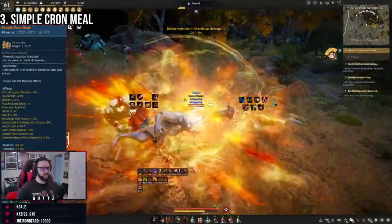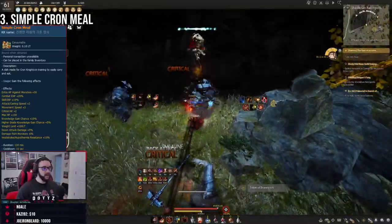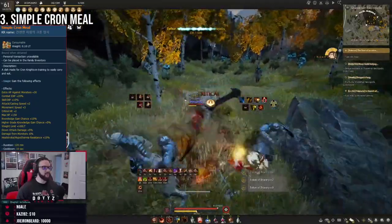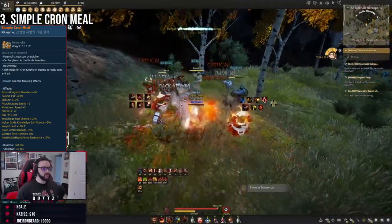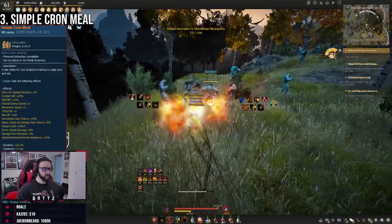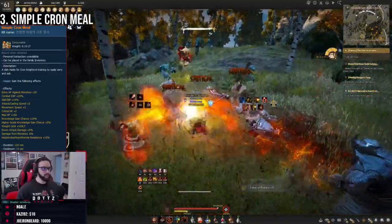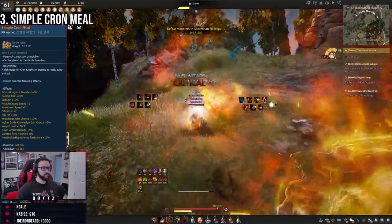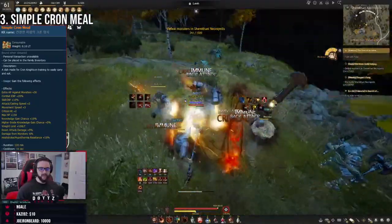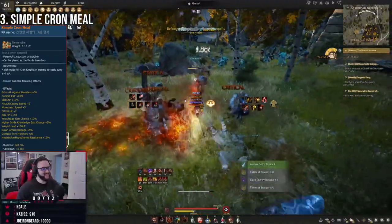The next thing I recommend is using a Simple Cron Meal. This is your best-in-slot PvE food — it gives you the best spread of offensive stats for PvE and some experience increases. I do personally carry some PvP food with me, the Exquisite Cron Meals, in case someone flags on me so I can quickly switch and fight them at max power.